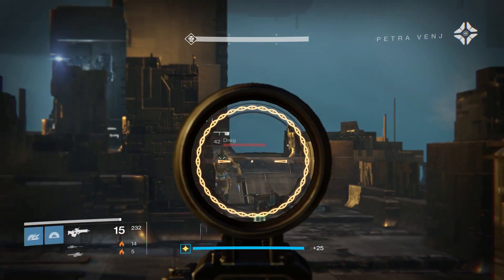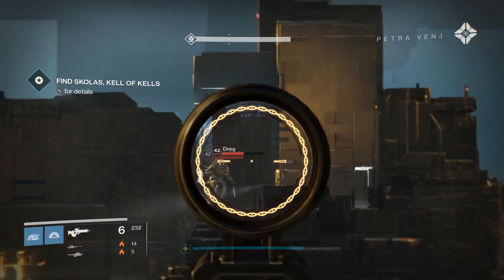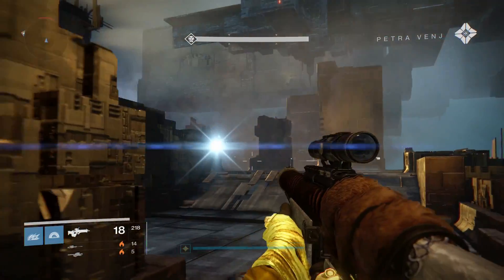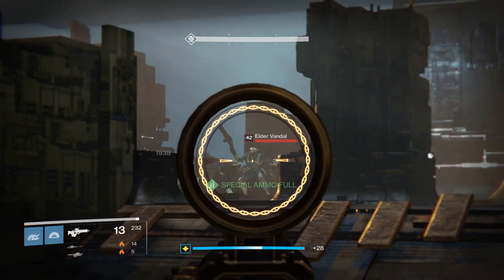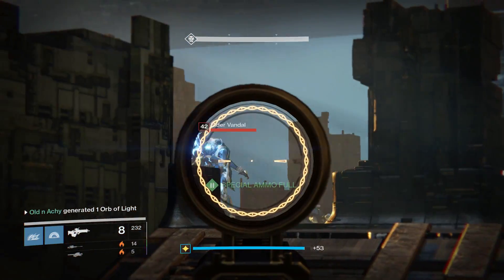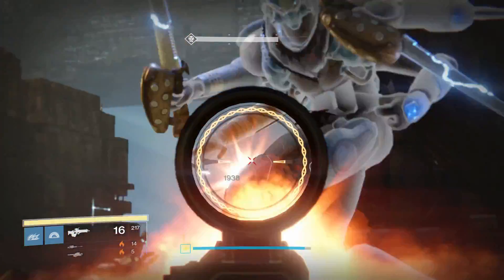Guardian, there are dozens of old signatures and the number keeps growing. Now we've got to take out a bunch of enemies and shoot out the Vex gates. We have to get most of the gates and most of the adds out of here. This is going to be tougher to work out than I thought.